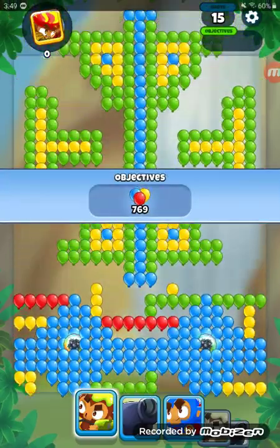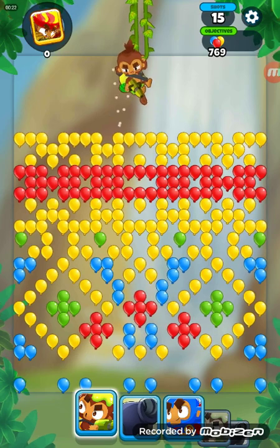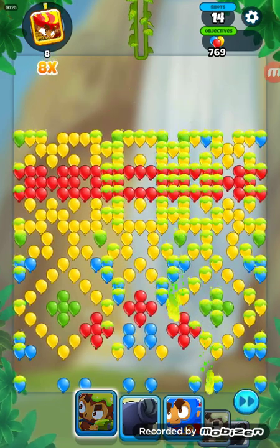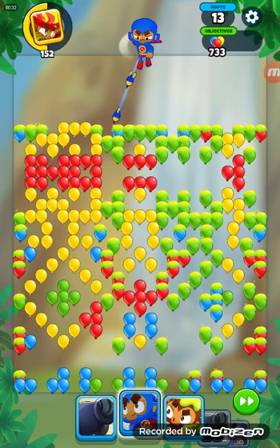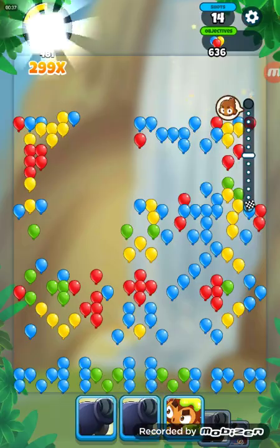Alright let's get into it. Glue gunner there — I should pop the balloons a little. Used the super monkey there, I should pop most of the balloons.